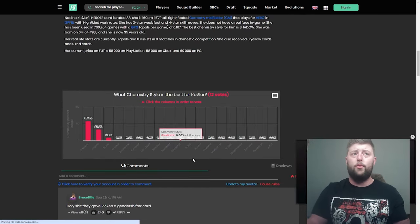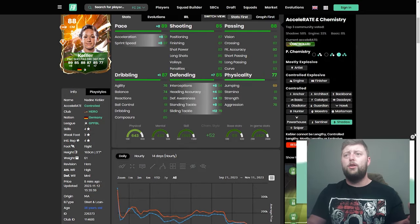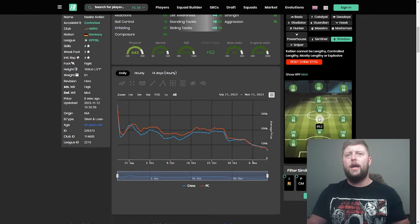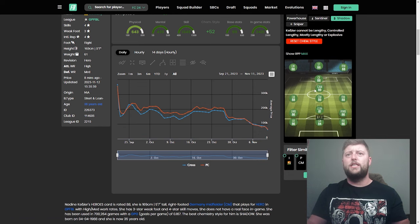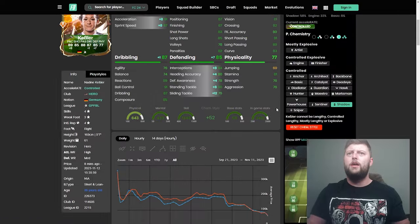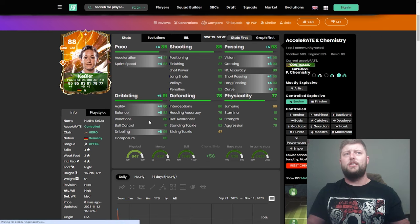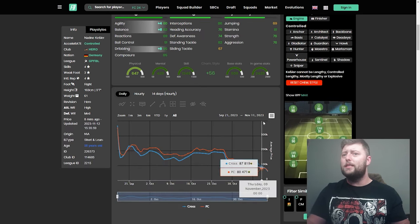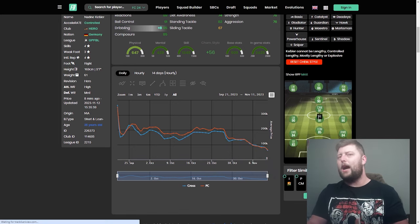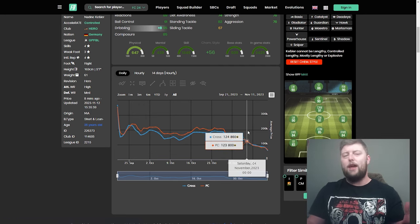I would say potentially going for the shadow or engine is going to be very important. With the shadow, you end up with 89 pace, 85 defending, and an 89 centre mid, 87 CDM, or 89 CAM. If you go with the engine — which is what we had on her — it makes her controlled and explosive with 85 pace, 93 passing, 91 dribbling. You miss out on the defensive bonuses, and instead of 87 on the CDM it's 85, but in centre mid and CAM she is 91 and 91. So you are trading different areas.